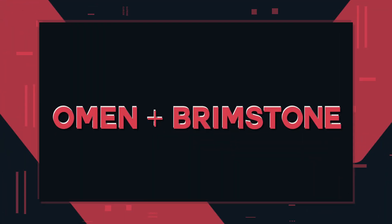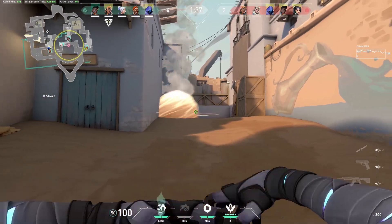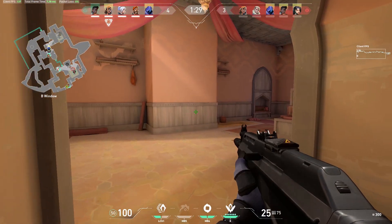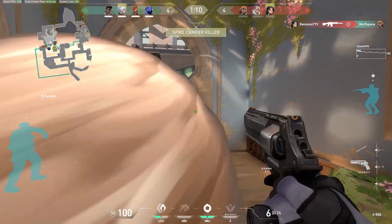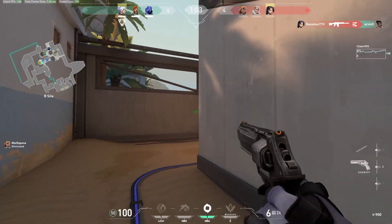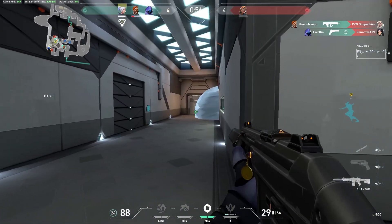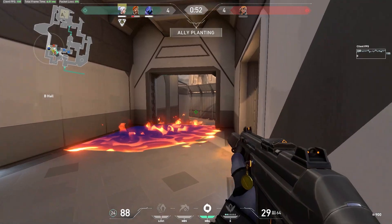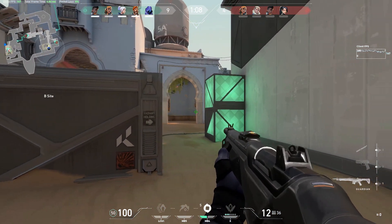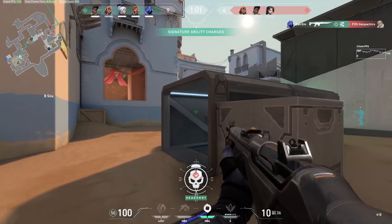This next combo also involves Omen, but this time we will be combining Omen with Brimstone. You may be asking how or why when there is no obvious synergy between them, but that is exactly why this combo is worth trying. As you may already know, you can conceal your Shrouded Step as Omen with your own smokes — this is widely known in Valorant. But you can do pretty much the same with Brimstone smokes, but even in a more aggressive way and in places the enemy might not even expect, which is the biggest strength of this combo. Hiding Omen's position from the enemy team as much as possible will make their rotations slower and make them more worried about their surroundings.